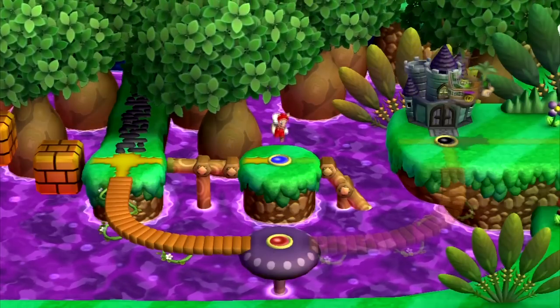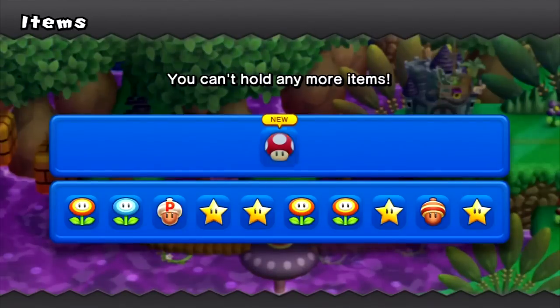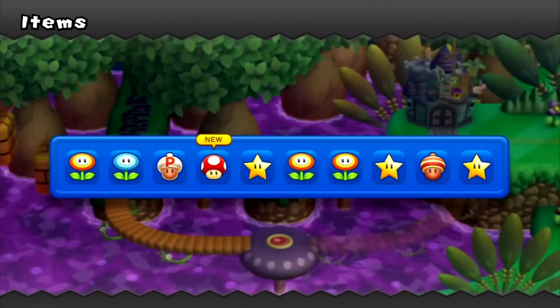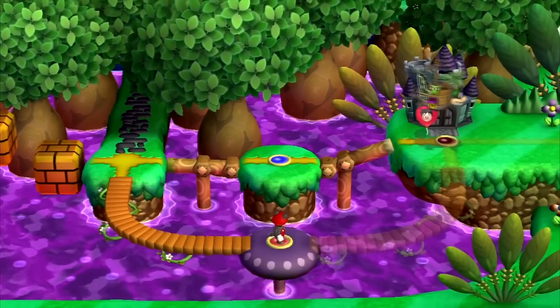We've arrived at part three, the conclusion, and believe me this is where things get worse. I unlocked the passageway to Iggy's volcanic castle, though you don't want to know how. I got myself another mushroom since I gotta prepare accordingly. For now let's tackle the seventh area, and then we'll tackle the secret one.